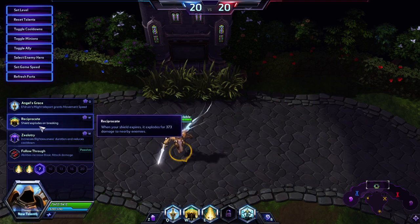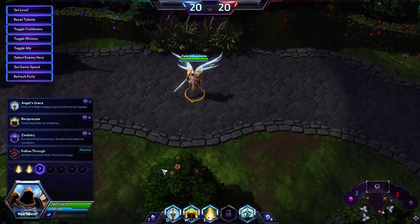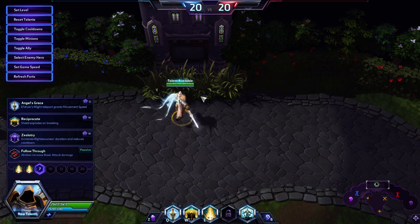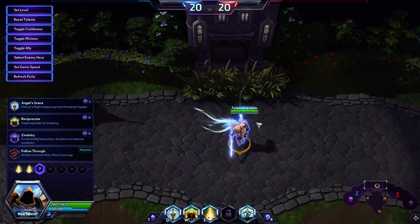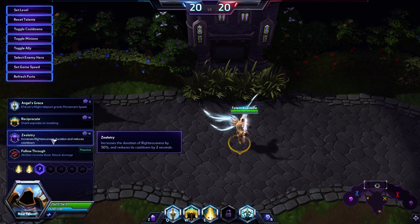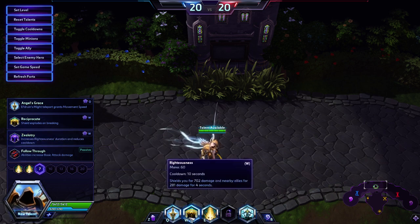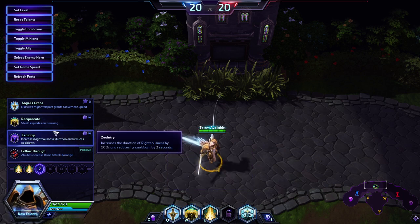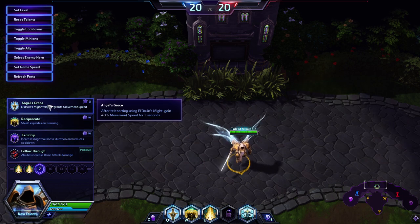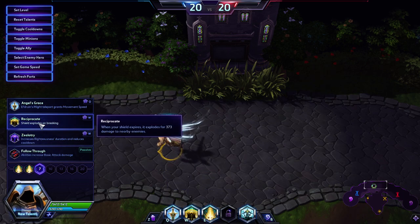At level 7, Reciprocate is pretty much the talent you're going to take most of the time. When your shield on yourself expires, it deals AOE damage, which helps with wave clear and gives Tyrael more kill potential, especially since you'll be diving pretty much every fight. It's better than Follow Through because it does more damage and hits AOE. Celletree doesn't really benefit much since the shield on Righteousness isn't that high and will likely be destroyed before you get value from the extra duration. Angel's Grace increases Smite's movement speed by 40% but you already have movement speed from Smite, so it's mostly wasted.